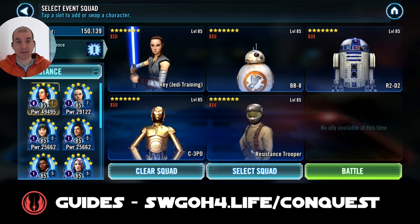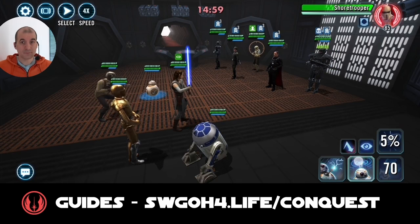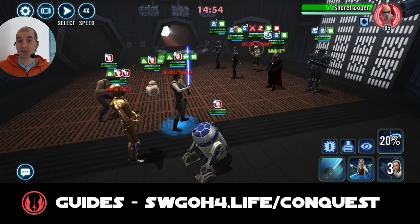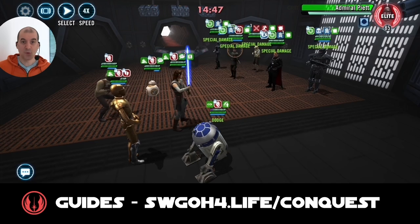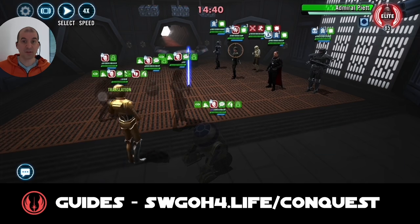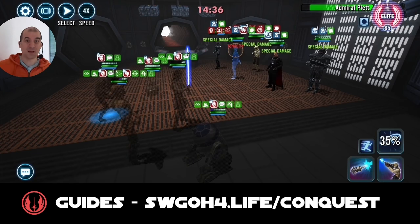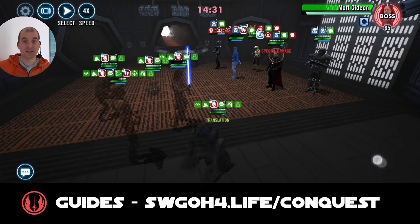Let's hop into the battle. Going to boost turn meter to Rey first and remove taunt from Shore Trooper. From here we go after Piet - hopefully get a stun. No stun, as his tenacity is very high. I'll smokescreen with 3PO because now 3PO himself will go into stealth. Remember Piet can counter-attack, so I wanted to make sure my guys are stealthed so when I go after Piet he doesn't counter-attack.